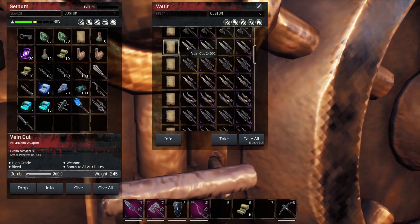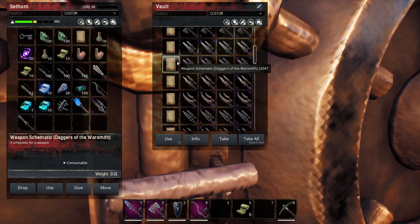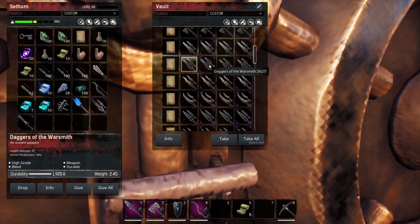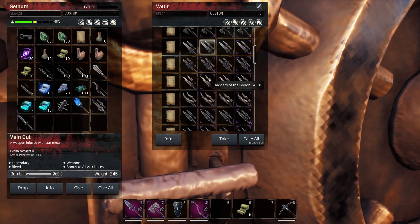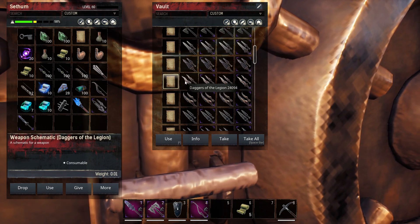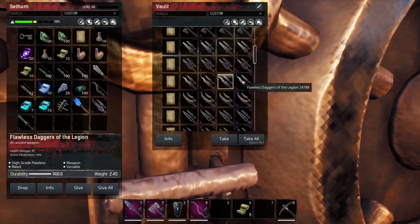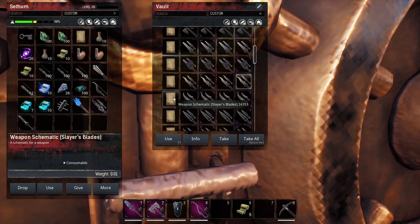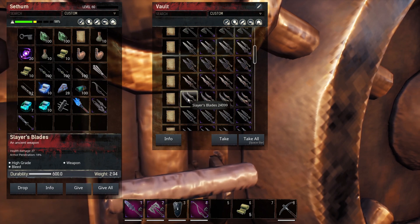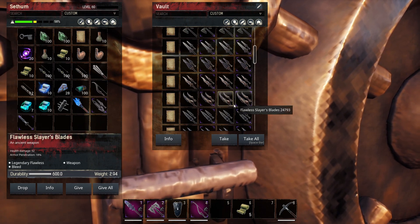We're now on to the daggers. The same things kind of tend to apply to the flawless epic versions of the weapons, which I like — it's easy to follow. Bonus to all attributes on that one. Daggers of the Warsmith are durable. Surveying Cut — and the Daggers of the Warsmith, so different in durability. Daggers of the Legion — again the bonus is variable here.